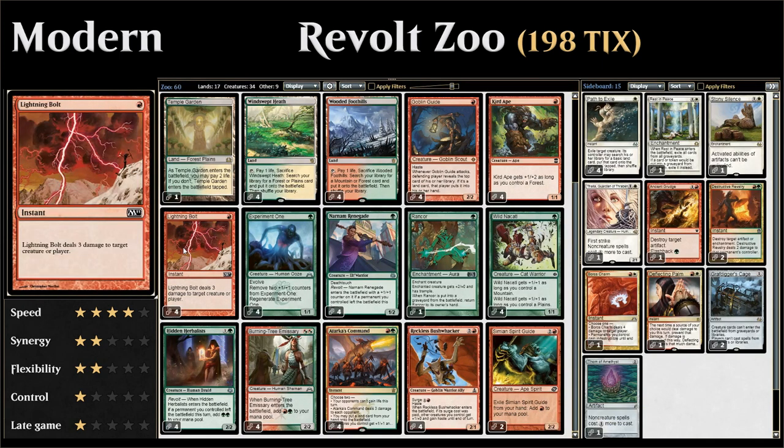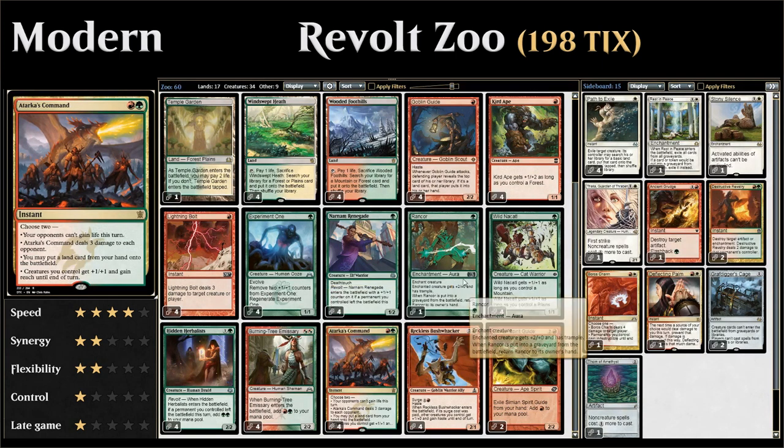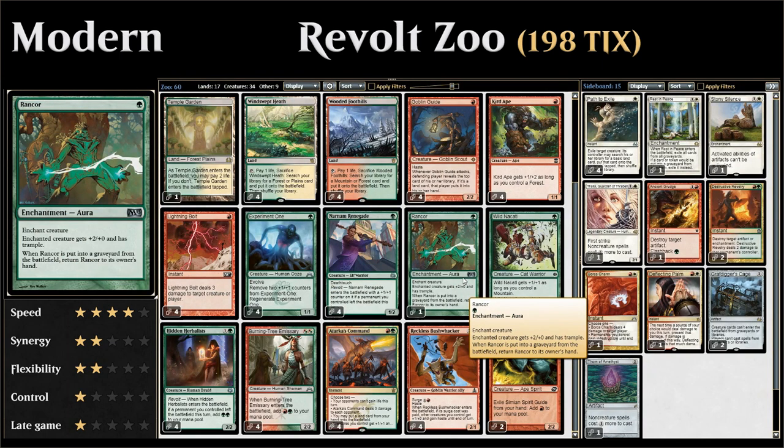We also have four Lightning Bolts to go face or remove a blocker, and four Atarka's Command — very powerful here. The modes we'll usually use are 3 damage to the opponent and all creatures we control get +1/+1 and Reach until end of turn, so with multiple creatures that's a lot of damage. We also have one copy of Rancor to give a creature +2/+0 and Trample, and when Rancor goes to the graveyard we return it to hand — a nice recursive way of giving our creatures Trample.